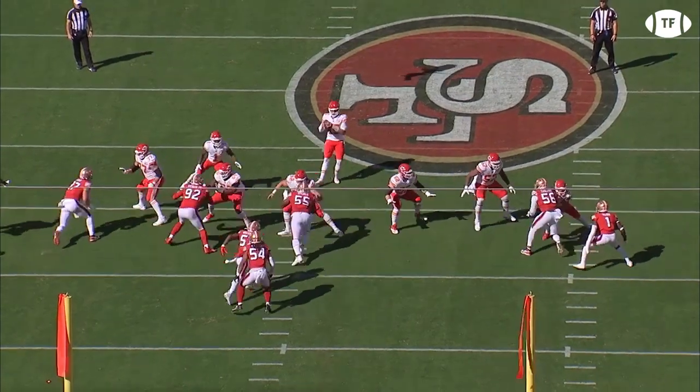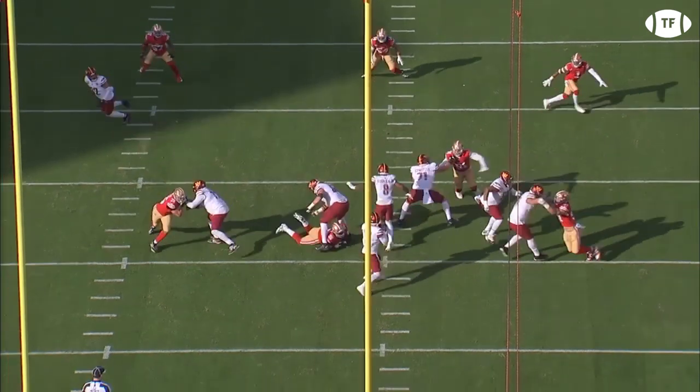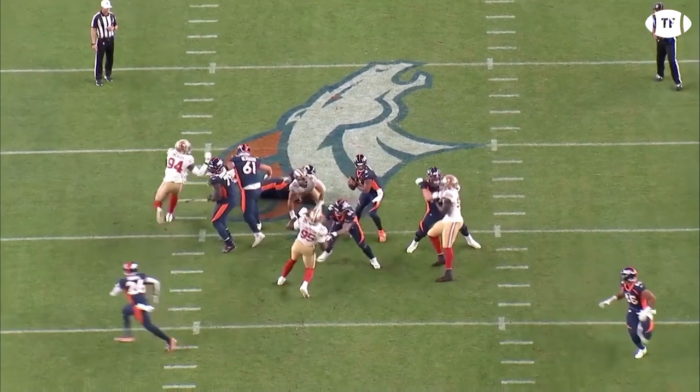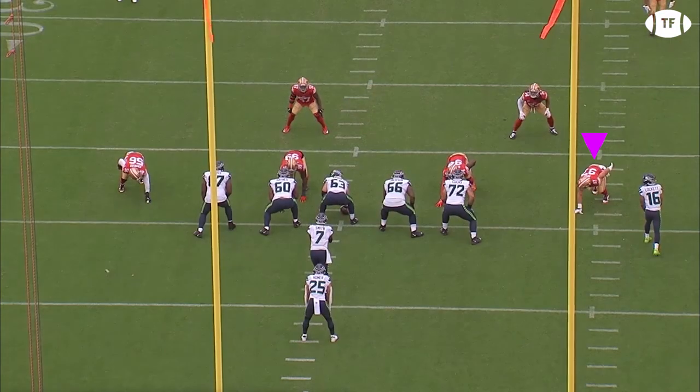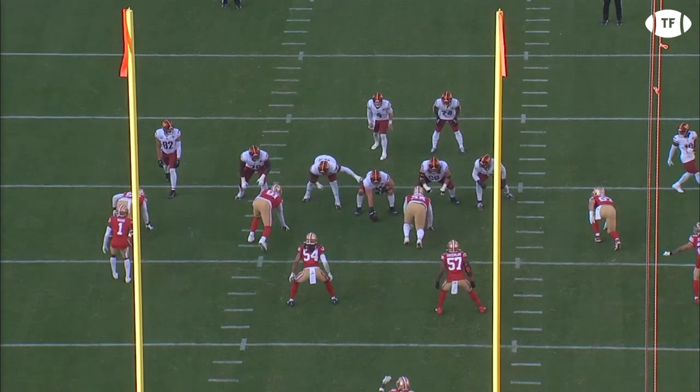What elevates Bosa to the upper echelon of defensive ends is his elite hand-fighting ability. Operating at lightning speed, Bosa's brain processes the game so fast it's like he's reading the hand-fighting game in slow motion, frequently dismissing attempts to block him out of the play with precision moves.